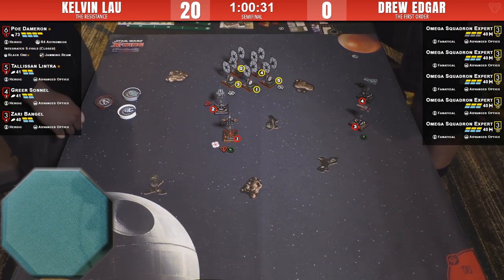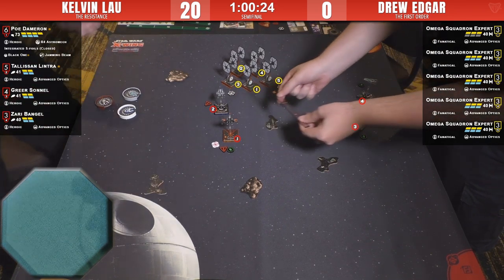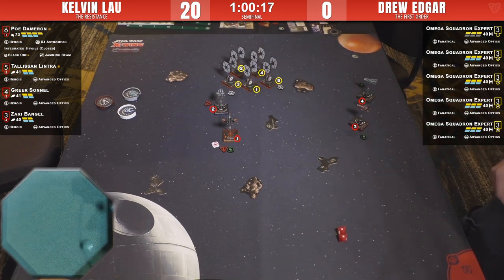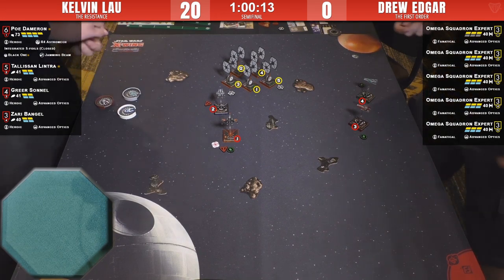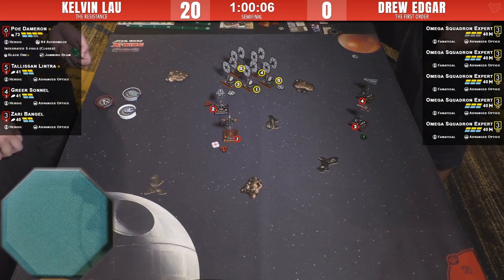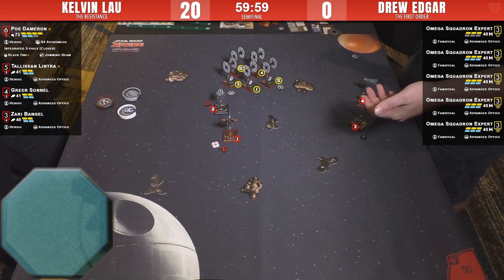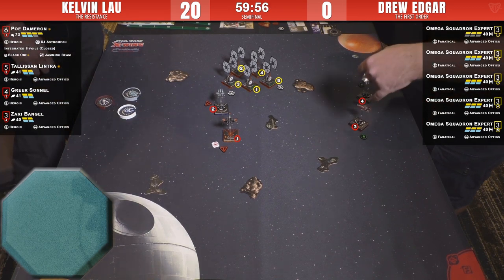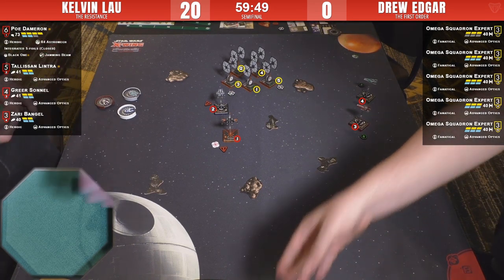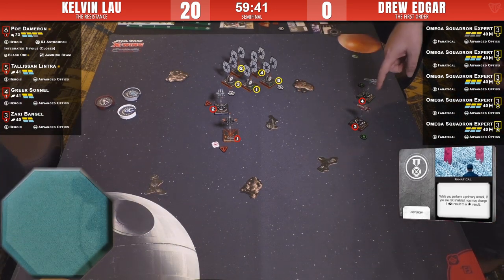That ship does have a shot on Zari but the focus token — they can make use of it on Poe. Poe has three dice, two dice on Poe, takes one shield. An exchange is beginning. Nobody else has got Poe. Kelvin is exploiting those side arcs where he can move in and not get shot. Fanatical and two A's for Greer — those A-wings are very hard to get those two dice to do any work at long range against three-agility ships.